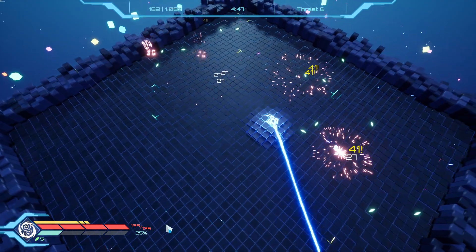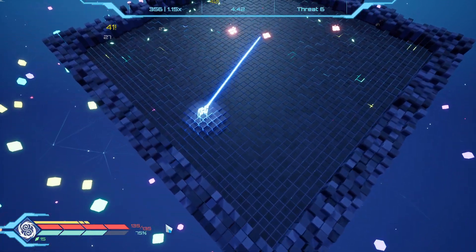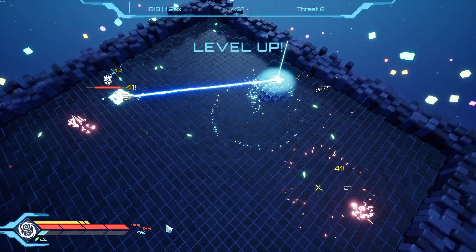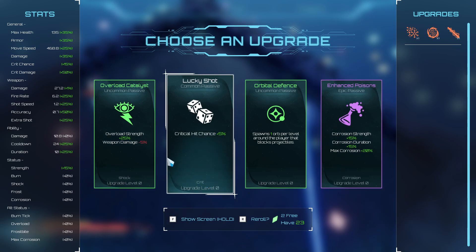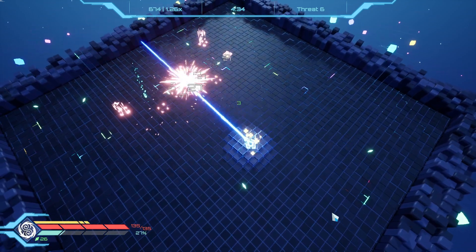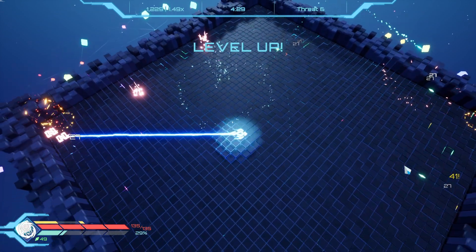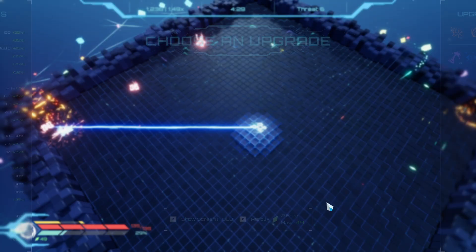All right, our goal today is to beat this at threat level six, and we're going to try to move up every video from here on out. I don't know how well that's going to go. I guess we'll just take the purple — purple's best for now. We'll be doing some re-rolling and stuff later, hoping to get some shard upgrades. All right, frozen steak — yeah, we want that, anything that's frost we kind of want.